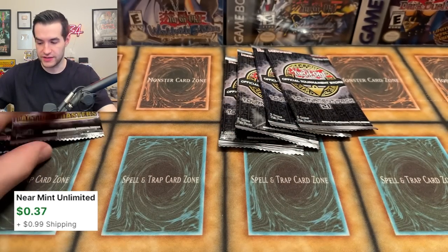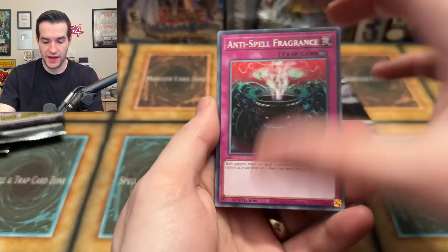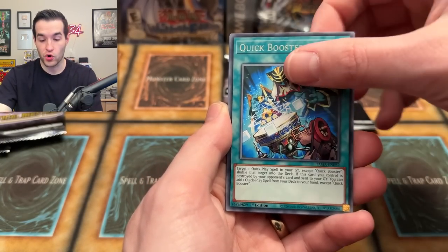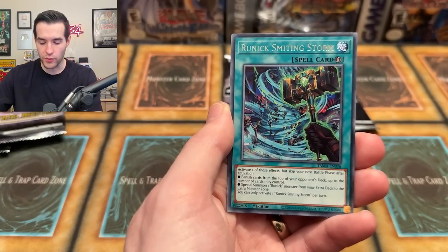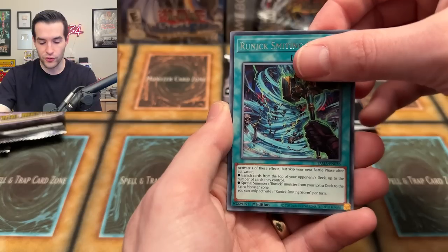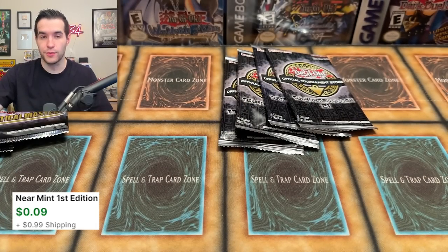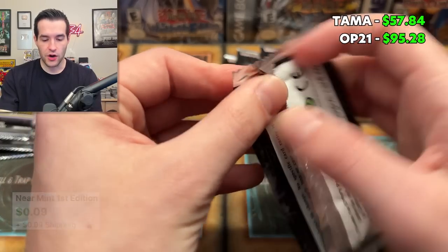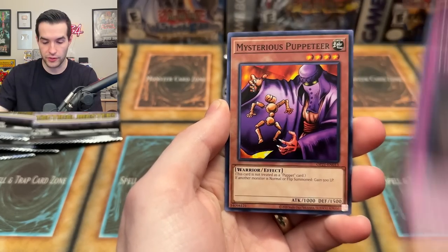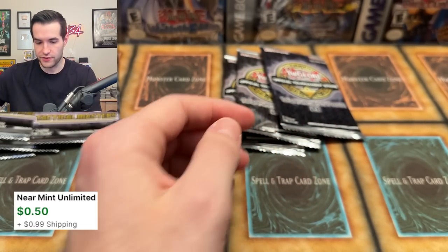No — Rescue HQ. That's not crazy. Tactical Masters, come on! You gotta believe. We have Anti-Spell Fragrance, we have Nazuki, Bear Blocker, the Quick Booster, Lilith. You know Quick Booster has an ultimate rare? I don't know if you guys knew that — it's kind of a weird one to have an ultimate rare. Runic Smiting Storm and Labyrinth Barrage — not another Welcome Labyrinth. Still a few packs to go. Sprite Blue! We have Mysterious Puppeteer and Pearly Happiness. That is not the droid we're looking for.